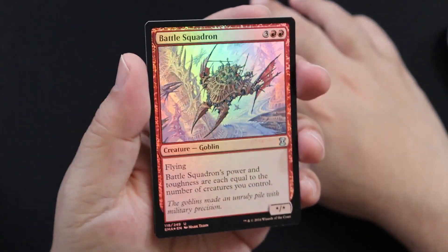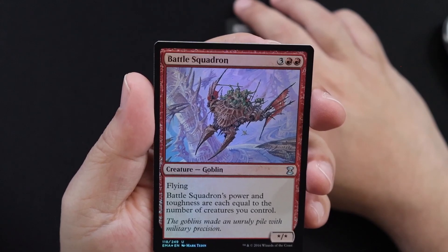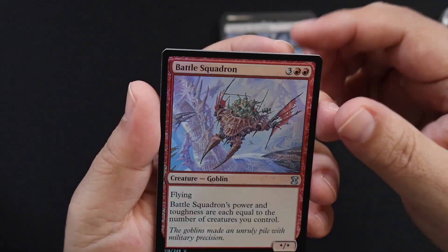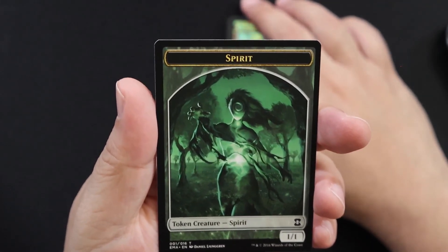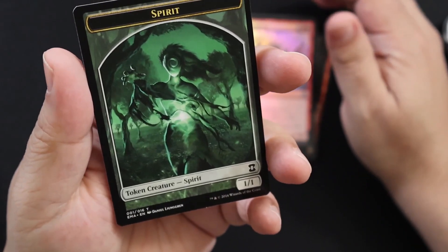Battle Squadron — so this one is a foil. Two red, three colorless. Flying. Power and toughness are equal to the number of creatures you control, so that's kind of cool. And a spirit token. Well, there you go — that is a fun little Commander Eternal Masters set.